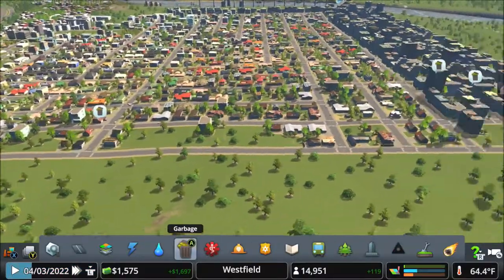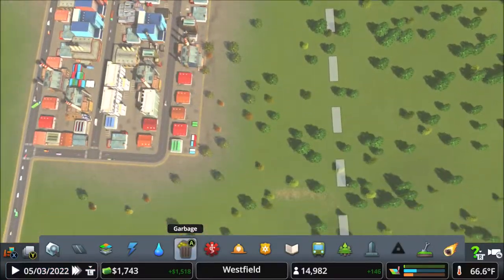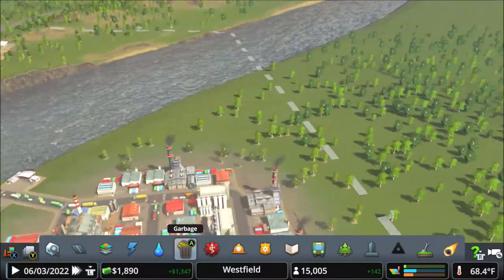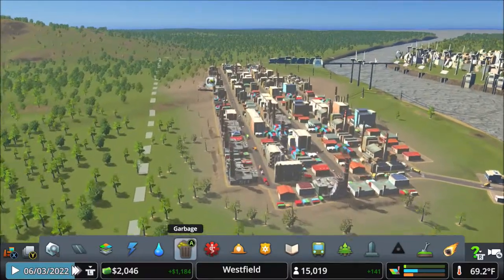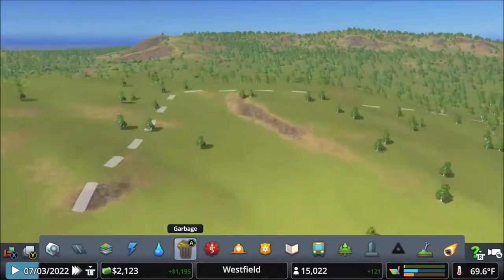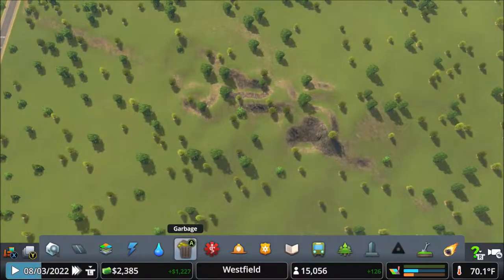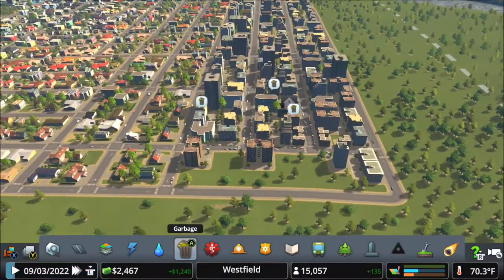Well, the housing situation's pretty much settled up. Industry could move out a little bit more, but right now we have our own problems — we will deal with that in the future. Yeah, we have a lot of room over on this side to work with. Over here is actually pretty hilly. I wish I could figure out how to do the landscaping tool, because every time I try to touch it it ends up with shit like this — this was my doing, because I don't know how to work the thing.